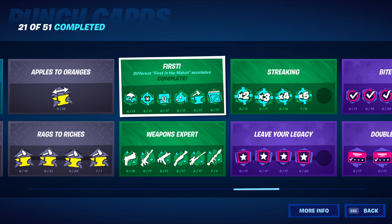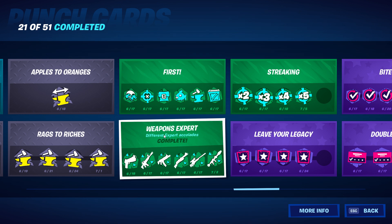Different firsts in the match — supply drop, chest, fish, kill, land first — those types of things. These ones are very simple to complete. Weapons expert covers pistol, AR, SMG, shotgun, and sniper.